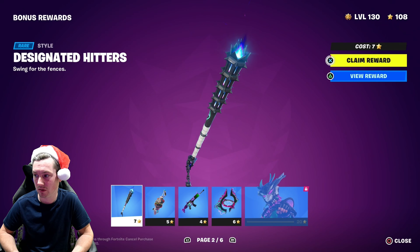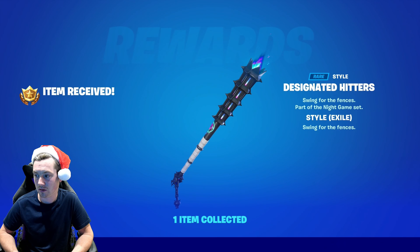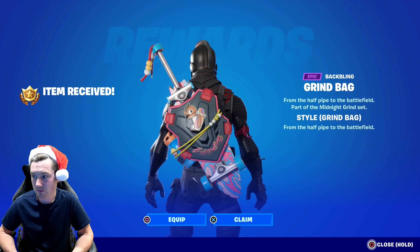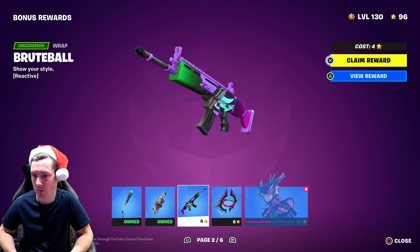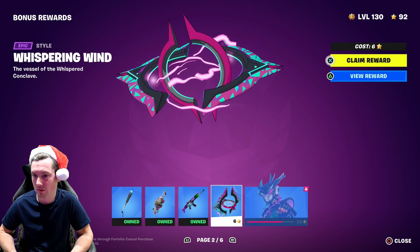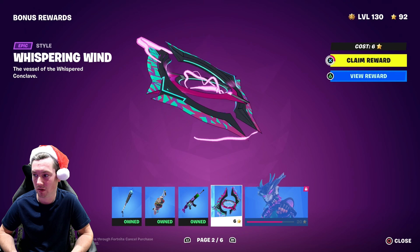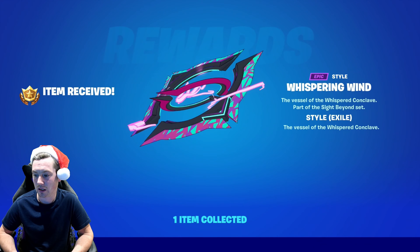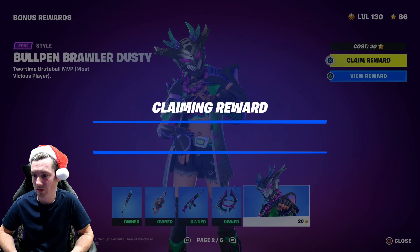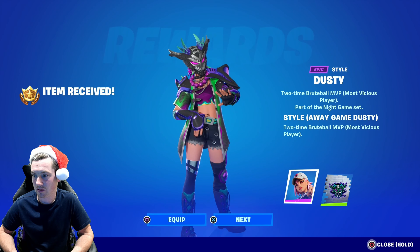Then page 2 — new style, new wrap. New style for the glider — it's a cool glider. This is nice, I like this. This is a new style for Dusty. Yeah, that's cool.